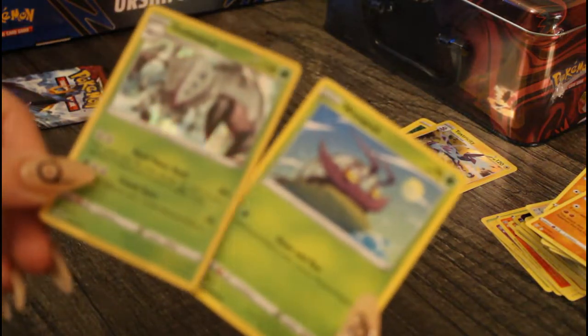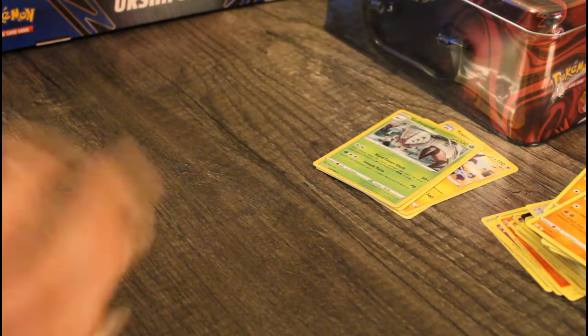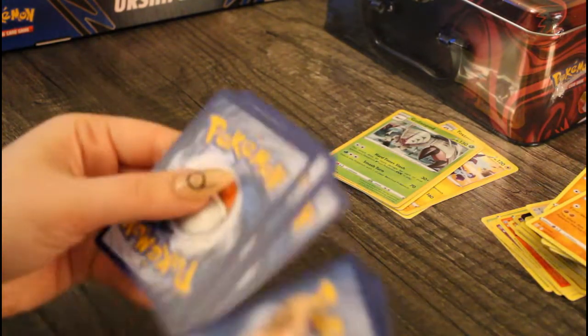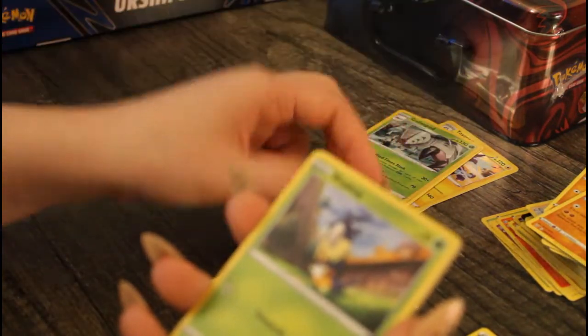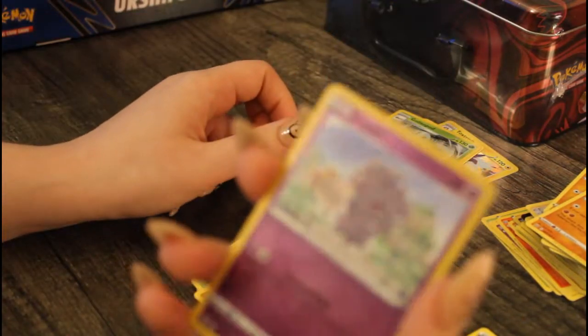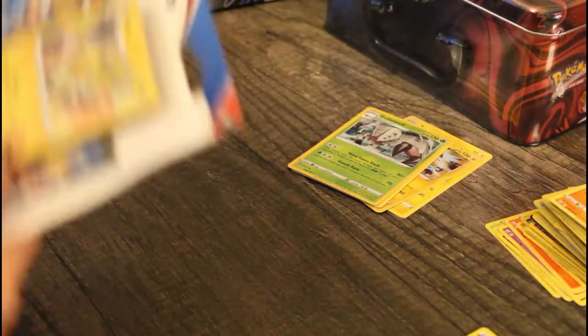This blister comes with Wimpod and Galarian Slowpoke both from the Darkness Ablaze set. Opening the pack: steel energy, Phoebe, Rapid Strike energy, Rapid Strike energy, Rapid Strike energy, and we got Marowak. Not doing too bad — could be doing better, but not too bad.